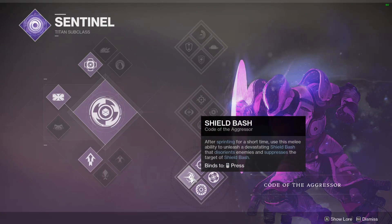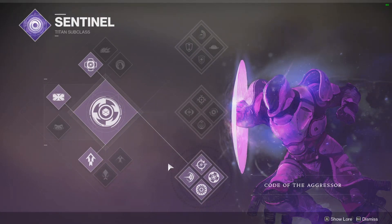The shield bash actually disorients enemies — you hit the target and there's a blast of void energy that goes out and suppresses the enemies nearby, so they're kind of staggered, which gives you some time to clean up those kills around you. You can pair this with shoulder charge or hammer strike. I was actually thinking about hammer strike because it weakens the target, which is useful for tankier targets, but I like this one simply because when I'm surrounded I'm going to get super energy.